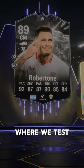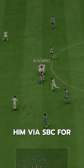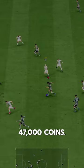Welcome to Baller or Bust, where we test FIFA cards so you don't have to. We've got Showdown Robertone — we acquired him via SBC for 47,000 coins.